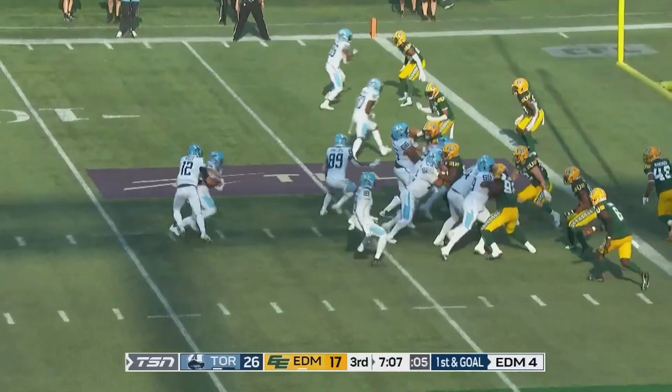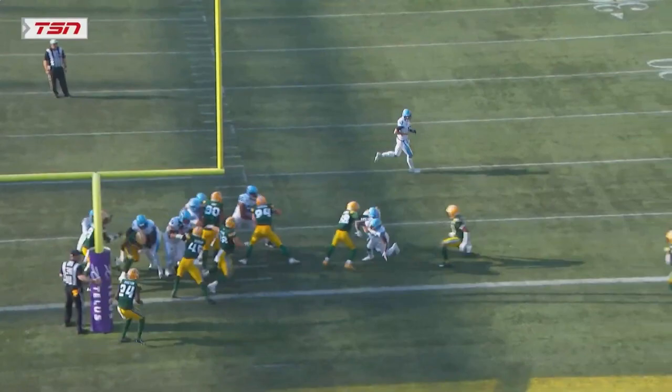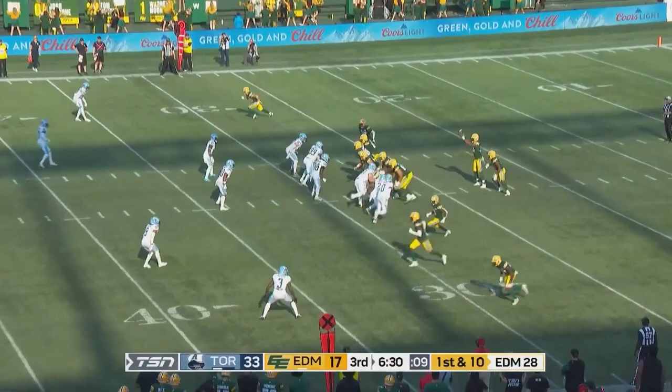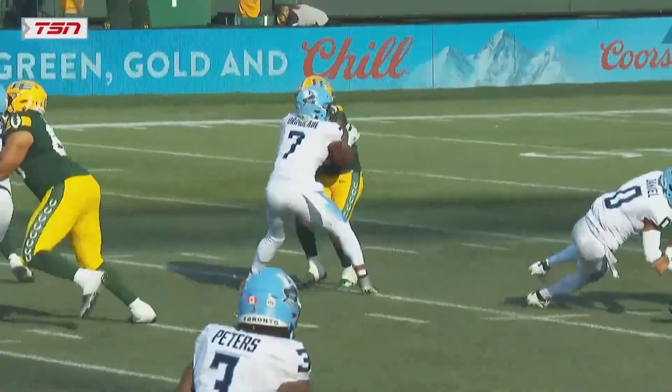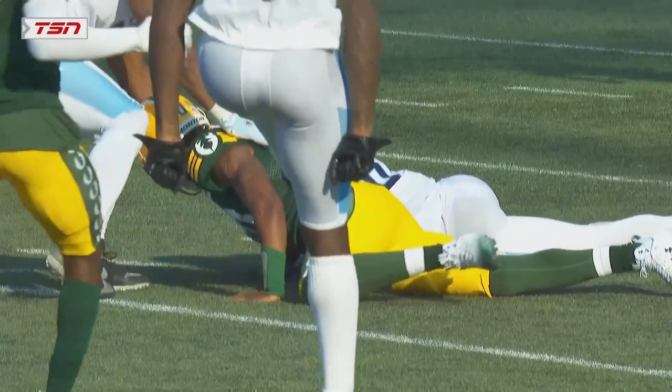Back to Ouellette looking for the end zone again — and he's there! Give him three on the day! AJ Ouellette, have yourself a day! Kai Loxley in at quarterback and he fumbles! It's taken away by the Argos! Loxley into the game, fumbles it, and Toronto immediately scoops it up. Things go from bad to worse for the Elks.